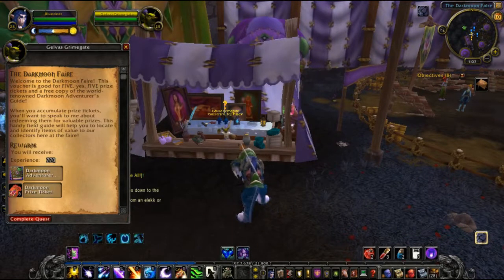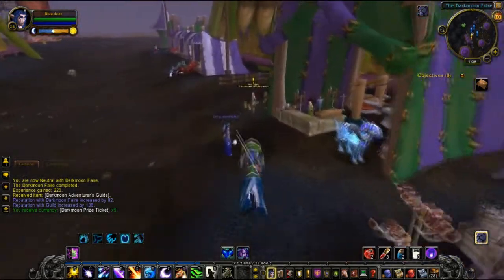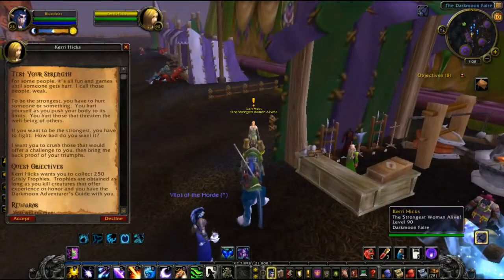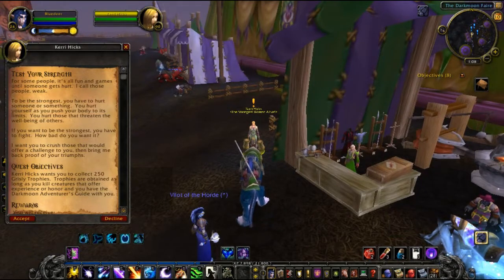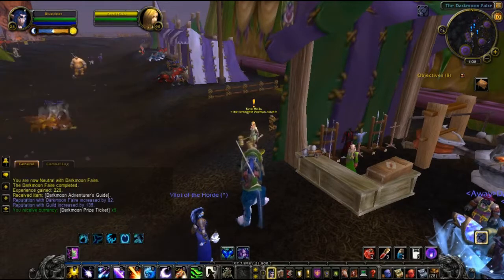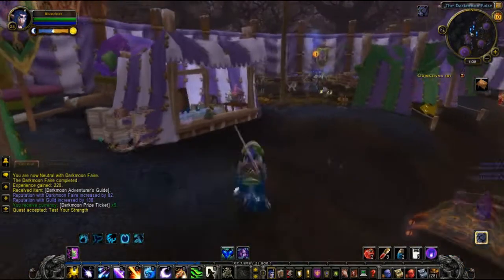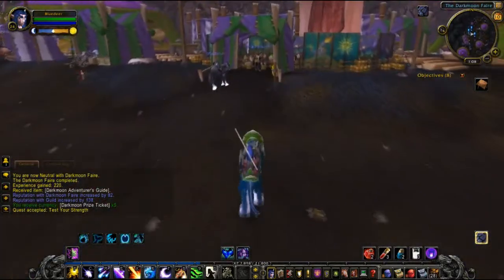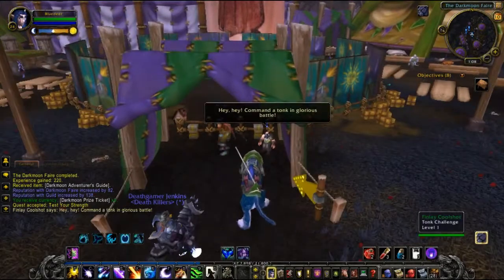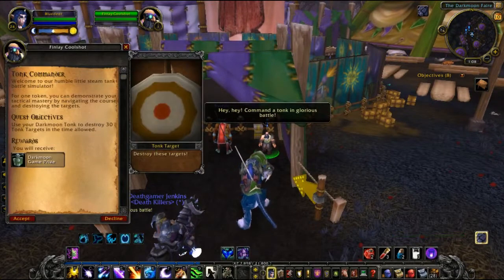So we get our Darkmoon Adventurer's Guide. You pick this quest up off this lady here and she'll ask you to collect 250 grizzly totems, which you can get by killing mobs of your level range in dungeons or just normal questing. As long as you have the Darkmoon Adventurer's Guide with you, you can automatically receive them after killing mobs. I haven't actually done that quest yet so I don't actually know what you can get for it, but we shall see.